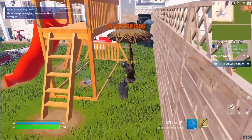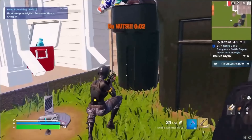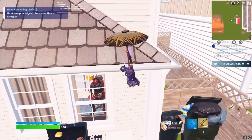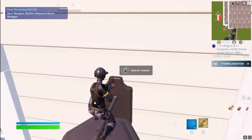Now you jump off. Come to this launcher thing next to these garbage cans, and take it. You use your little redeploy and come on to this light, and then there's gonna be a little thing here.